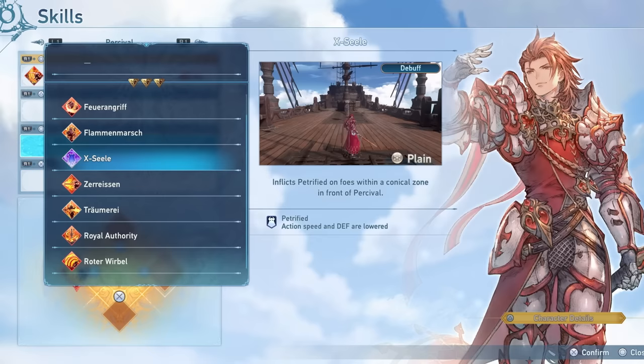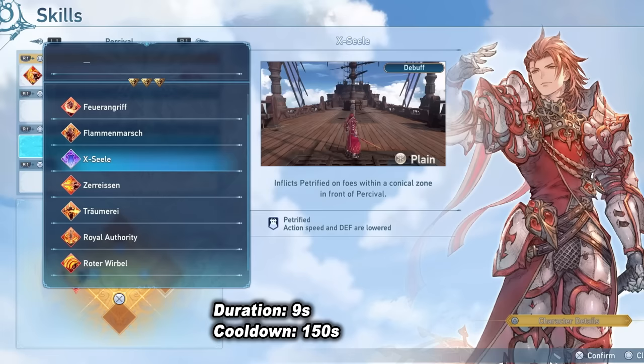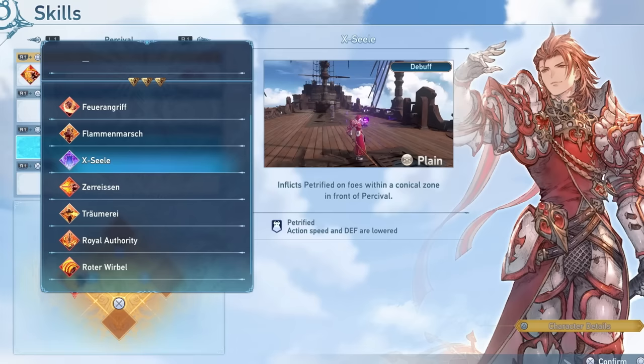The debuff from X-Seal actually lasts for a very long time, starting at 5 seconds and going up to 10 seconds once you fully max out your masteries. However, the downside is that it has a very long cooldown of 2 minutes and 30 seconds, so you won't be able to use it very often, and so I don't like to take up a slot with this skill when I could put an offensive skill to deal damage and also charge up my charged attack, which is the main gimmick for Percival.